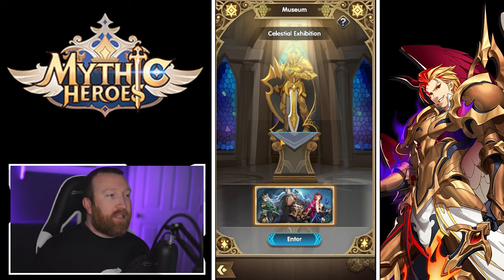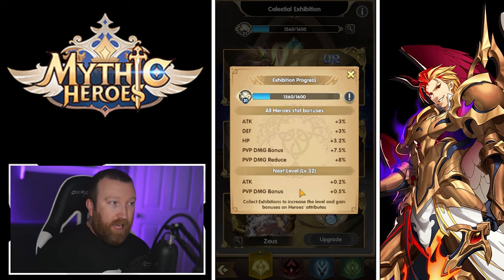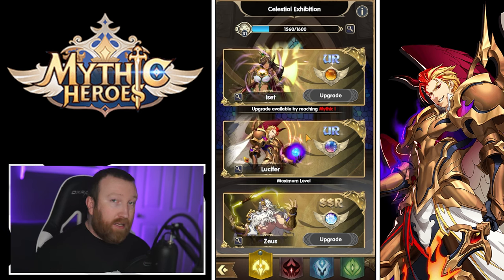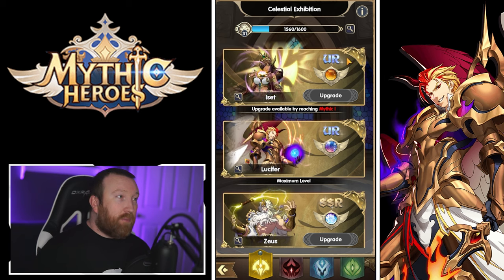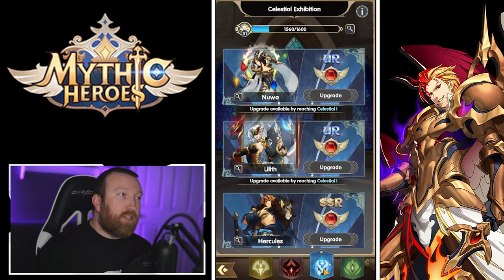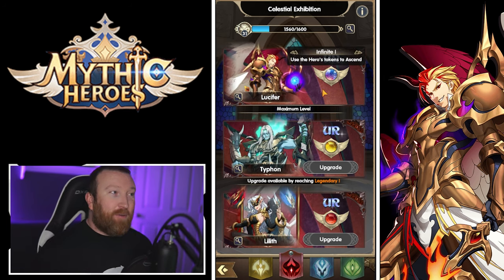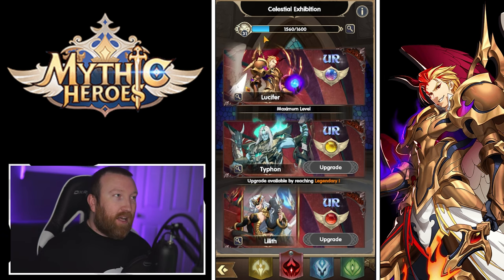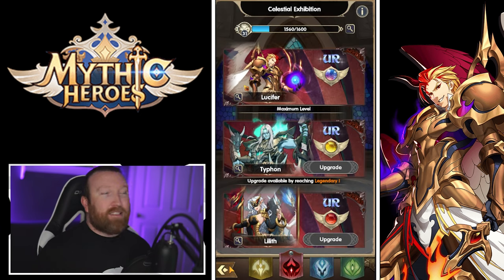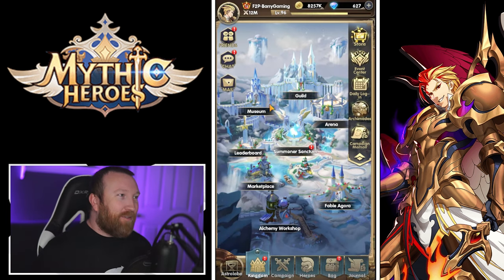The Museum is where you'll get a lot of power for your account. These are stat bonuses to your heroes, unlocked by upgrading heroes to different tiers. Simply getting a hero unlocks one bonus, and leveling them to Mythic, Infinite, Celestial, and beyond gives you more upgrades. Even if you only have a couple copies of one hero, you can still upgrade with heroes you have maxed, and they contribute to your Celestial Expedition bonuses.